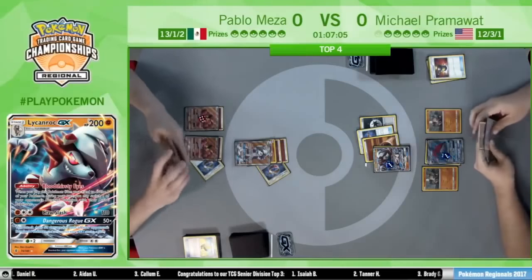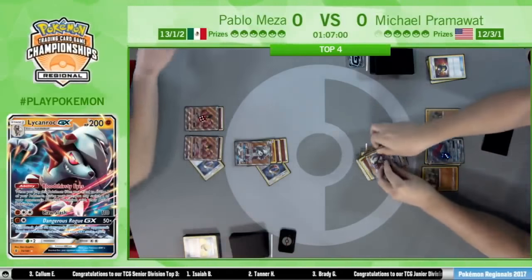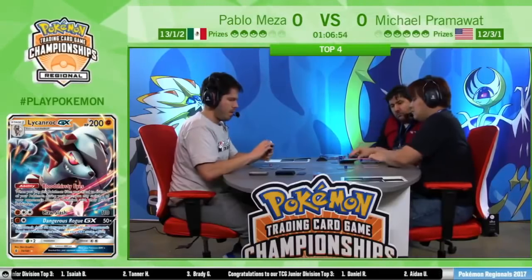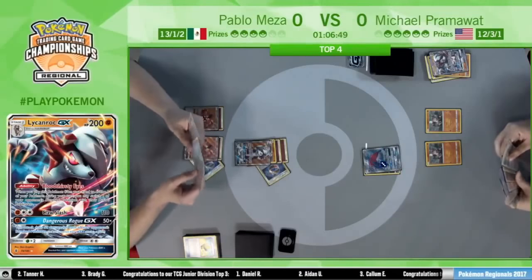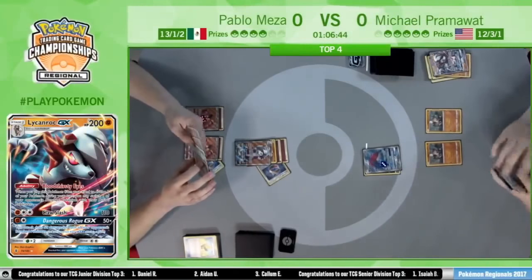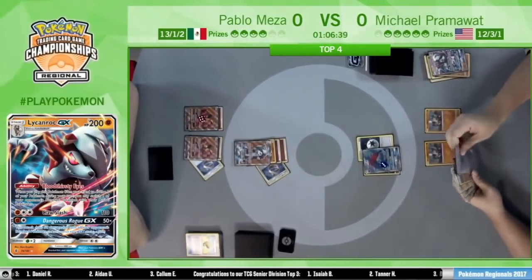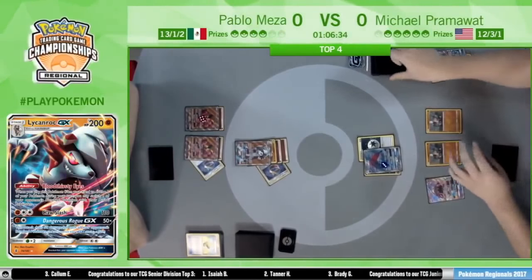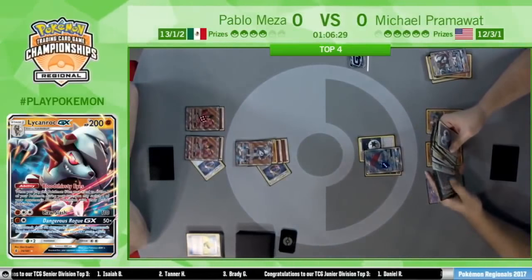There we see the Dangerous Rogue GX taking the knockout thanks to Choice Band. That is two prizes for Pablo — just realizing he should deal with this Lycanroc. He uses his GX attack, takes two prizes, gets the knockout. This leaves Pram with his only attacker as a fighting-weak Zoroark GX, threatened by just a single energy card from Pablo to take a one-hit with Claw Slash.